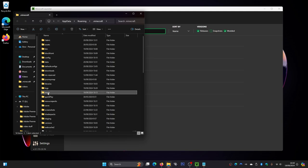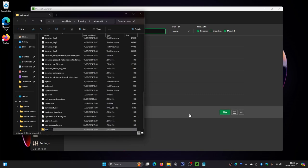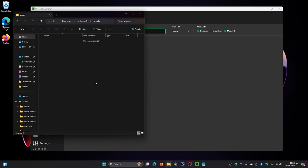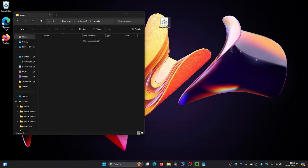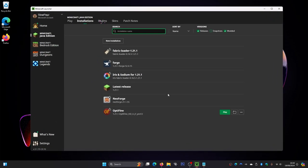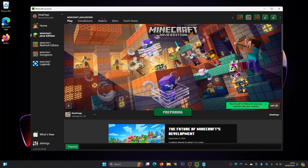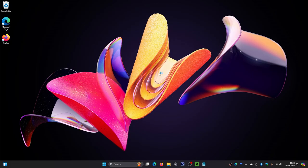If you don't have a mods folder, right-click in here, hover over New, click on Folder, name it mods, and press Enter. Once you've got your mods folder, double-click into it. Now minimize Minecraft and find the Iron Ender Chests mod file — just drag that into the mods folder. Then click the X, go back to the Minecraft launcher, make sure NeoForge is selected, and click Play.